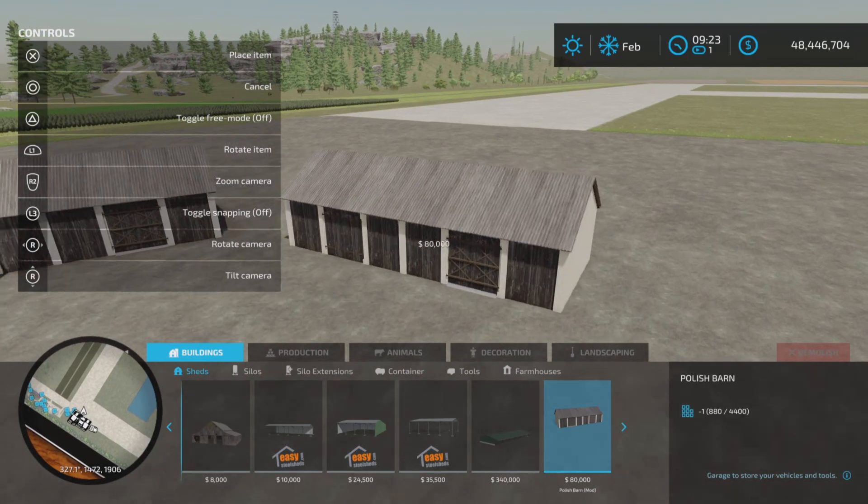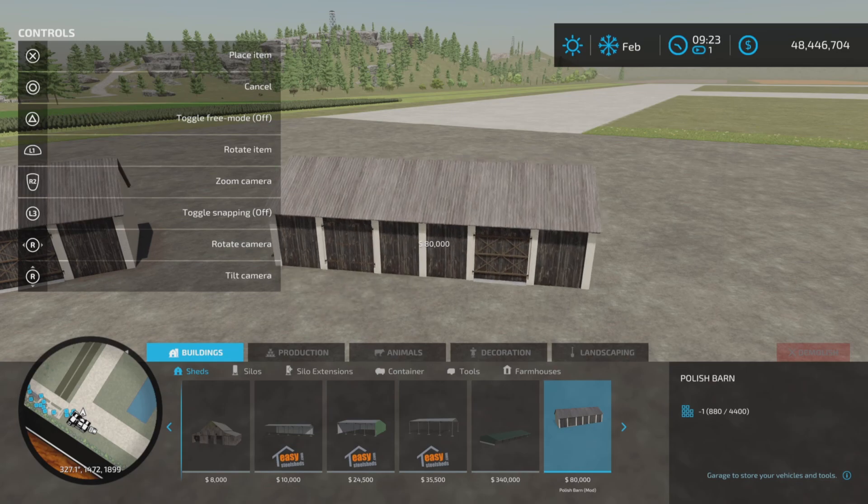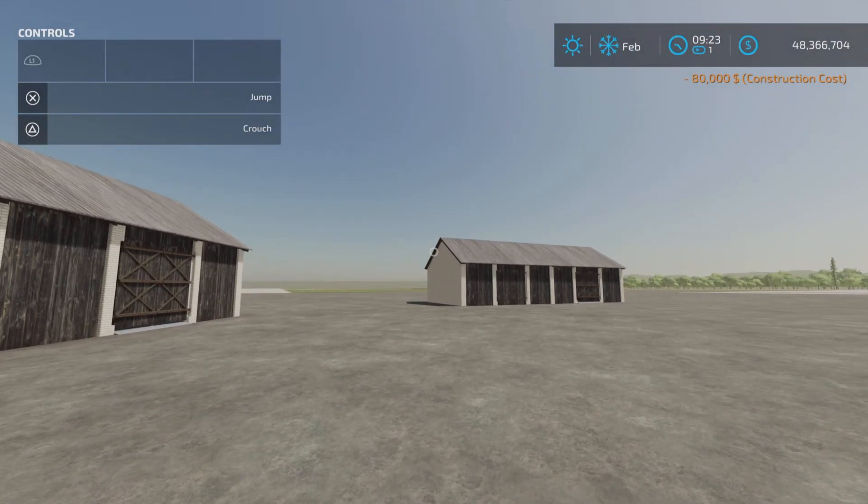No alternate colors. $80,000 to purchase. Place it down anywhere you like.